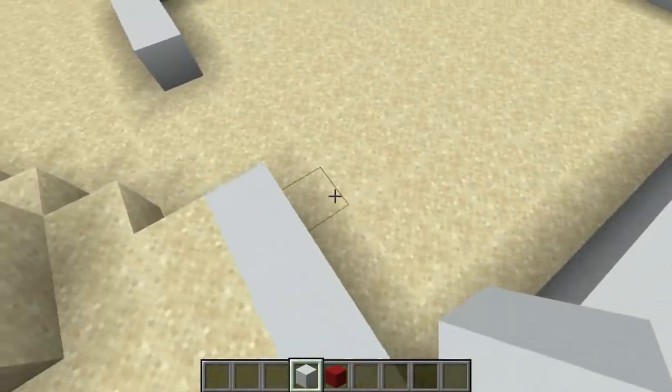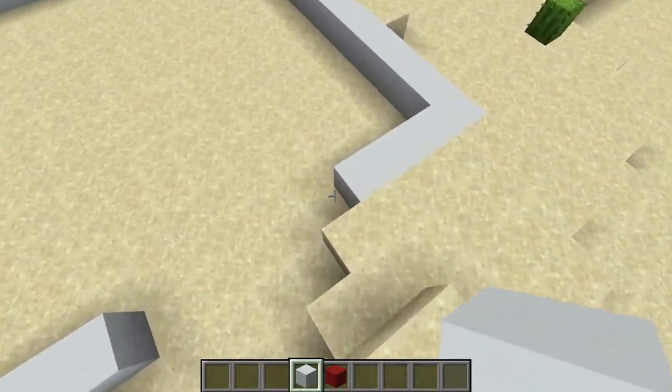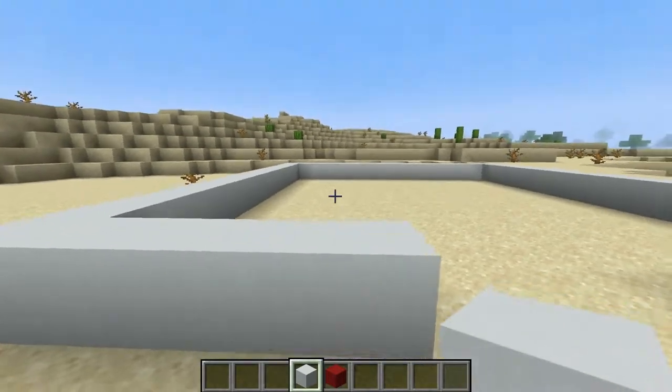I didn't do it quite right, did I? Here's the nice thing about when you make mistakes in Minecraft — just roll with it. Counting again: 1, 2, 3, 4 on each side. My eyes are just crazy. We'll go ahead and leave it like that.